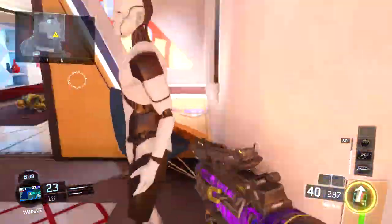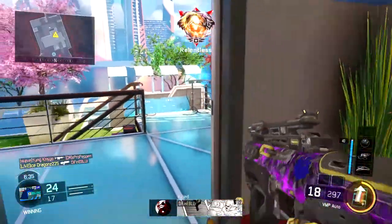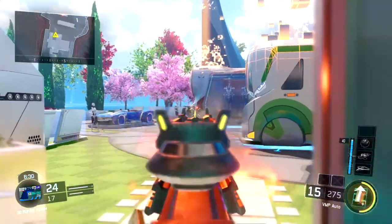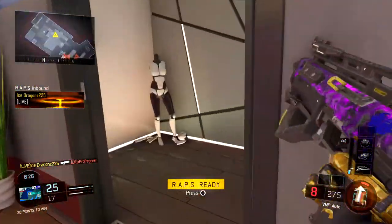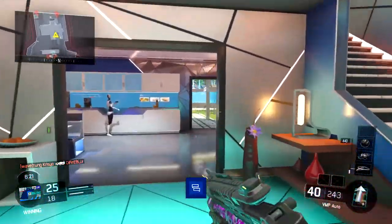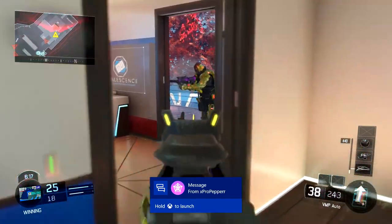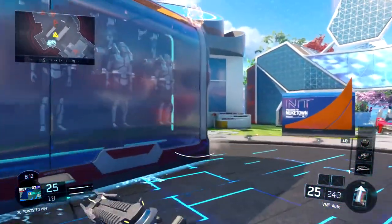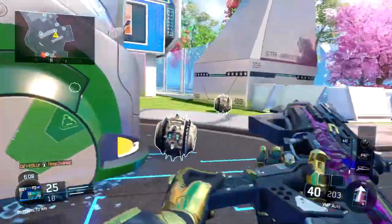I definitely recommend Fast Mag if you can. The coolest thing the Basilisk has is you can see the ammo count on the gun itself. If you play hardcore mode and want to use the Basilisk, it's a solid choice because you can see exactly how much ammunition you have before reloading. That's a nice advantage for managing ammo.